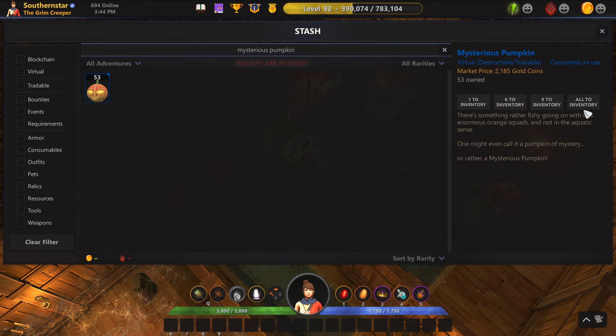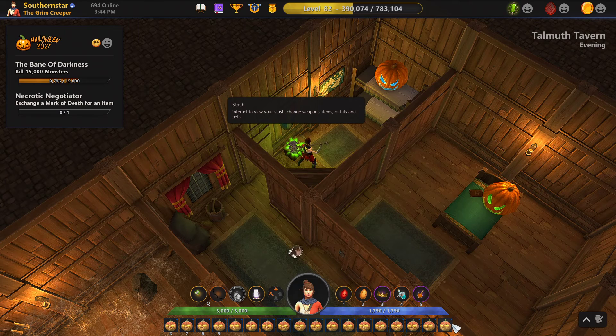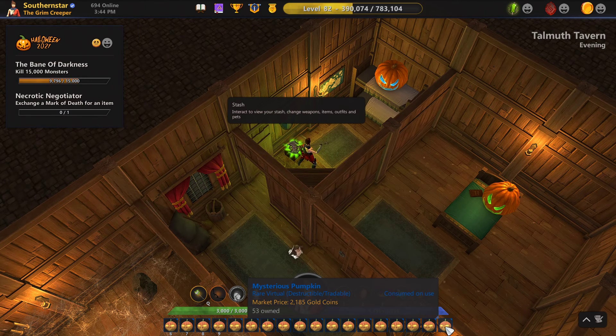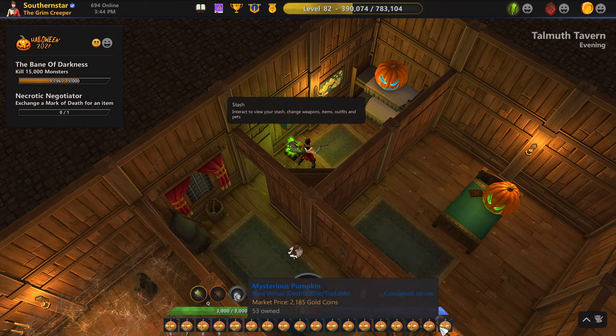So, 53 pumpkins. We're just going to fill up the inventory bar two complete times, and we'll have 17 of 18 for the last batch. We'll mostly get creepy-corns from the pumpkins. We will get some scrolls which will give us titles. And hopefully we'll get more than that, but just expect creepy-corns and some titles. So here we go.